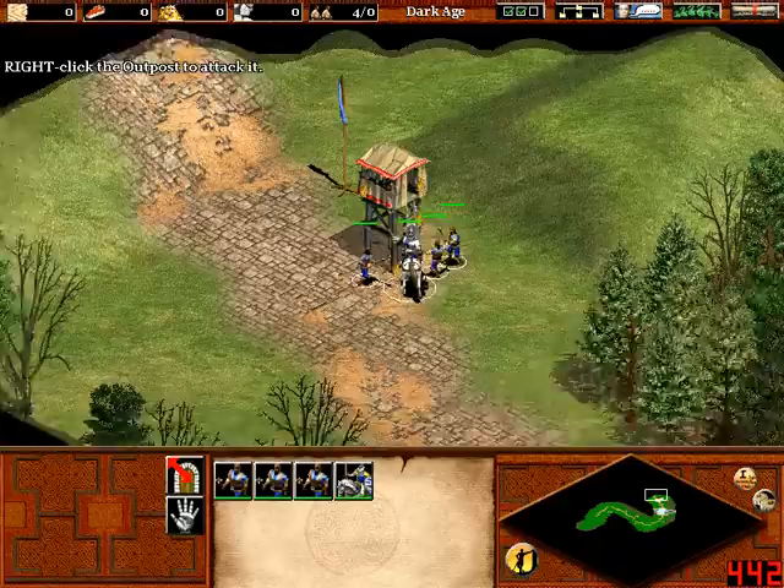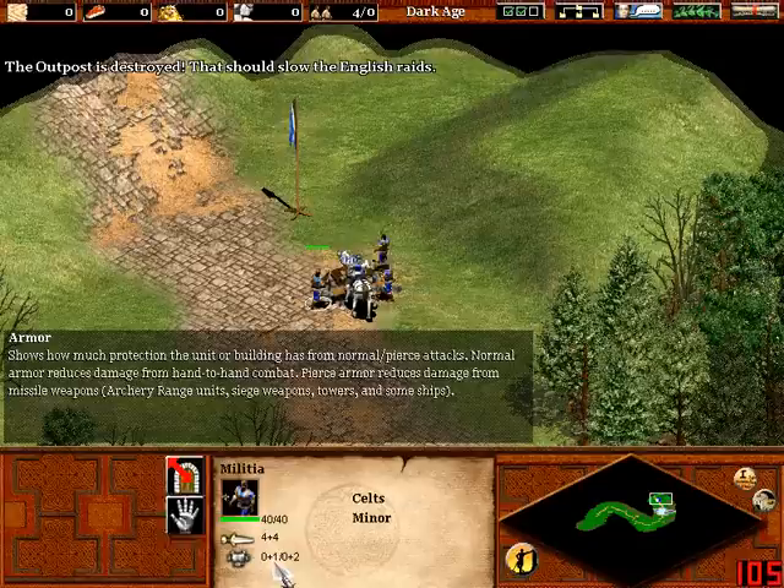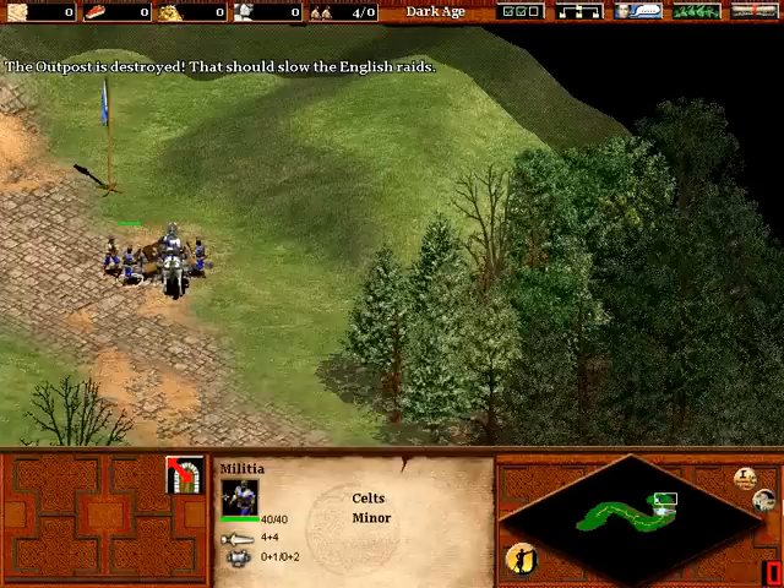If you click on the outpost, you can see the damage there is going down. And you can see hit points there, damage, and that's armor against infantry, and armor against archers.